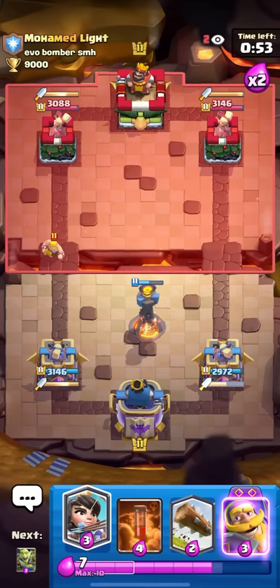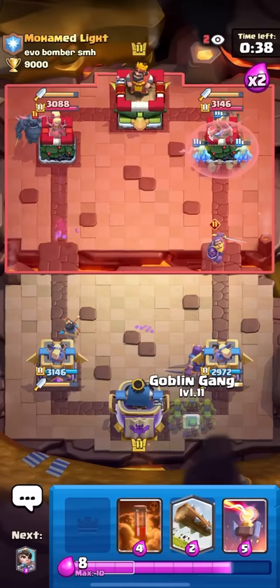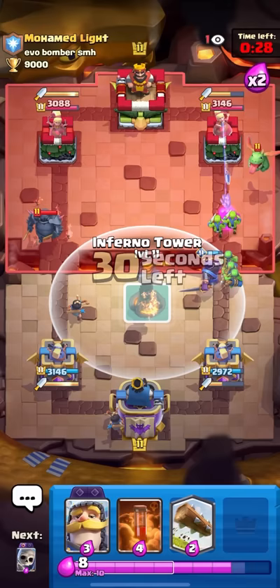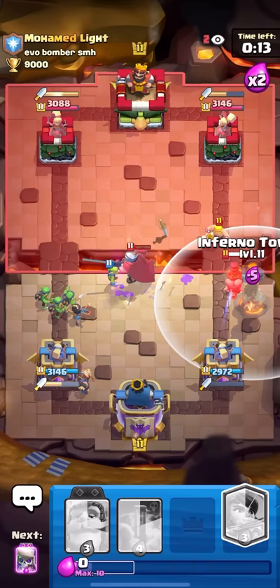He keeps trying to predict my princesses at the bridge with knight in the middle, LP at the bridge. He pekka's the back — interesting. I'll barrel. My evil knight will win the evil knight battle because I have the dagger duchess on my side. Look at that — zap taking out the entire goblin barrel, rest in peace goblin barrel. I'll go for the inferno tower up top to space it out for my other princess, then skellies to keep her alive, and log on the little prince because I know he'll pop the ability. The dagger duchess is putting in so much work.